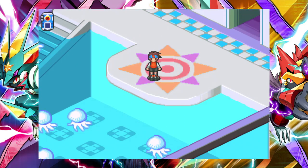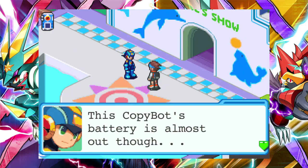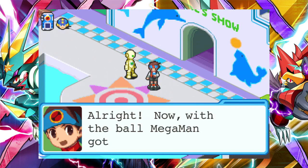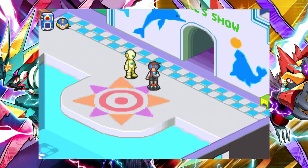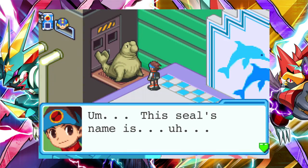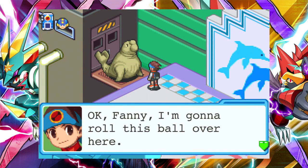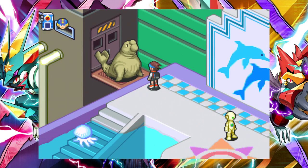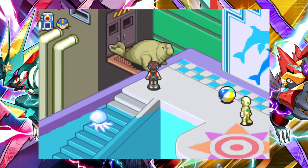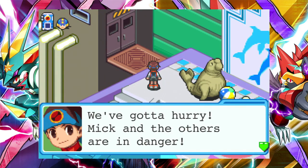I wonder what happens when the battery dies with a navi inside of it. All right, here — take your stupid ball, dummy. This seal's name is Fanny, I think. Hey Fanny, look over here — it's your favorite ball. Oh, she responded. Okay Fanny, I'm going to roll this ball over here. If you want it, you're going to have to go get it. Careful, dude — she might trample you. I like to think I'm an elephant seal at heart. The control room is beyond the store. We've got to hurry — Mick and the others are in danger.